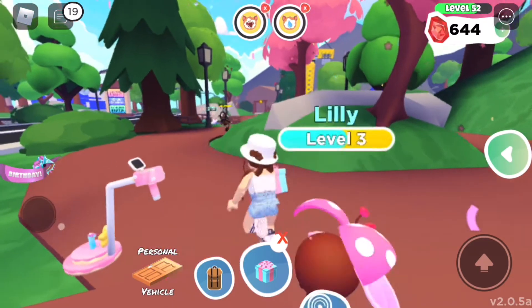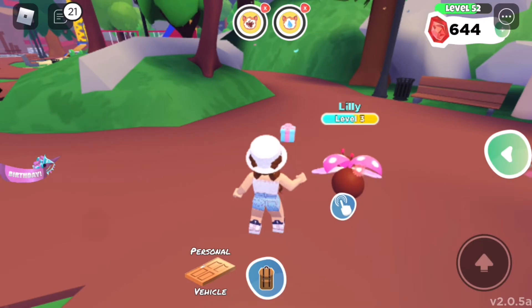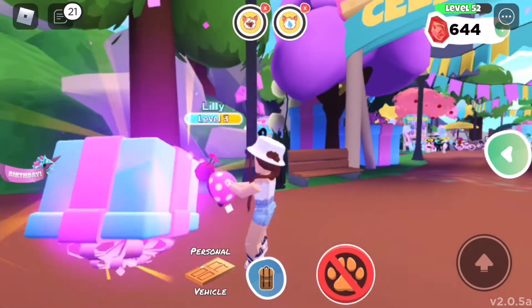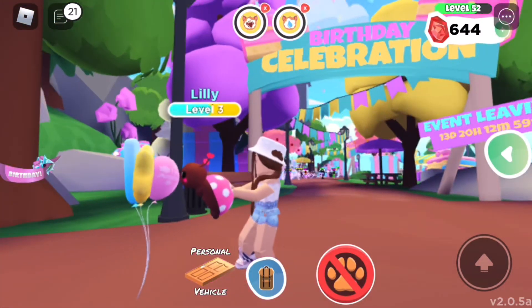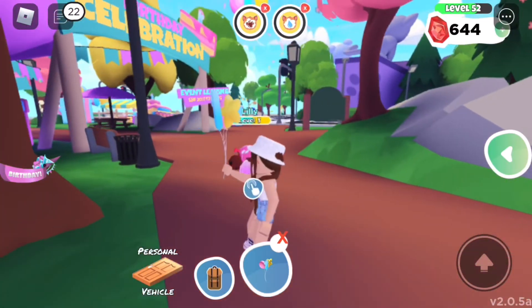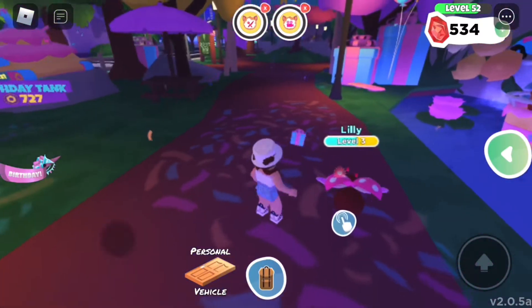We got another Godly Party Detector — it's pretty rare being Godly but we got two of them, which is really nice. The next one gives us some balloons — they look like Ultra Rare Happy Birthday Balloons, which are super cool. Let's open up the last two.